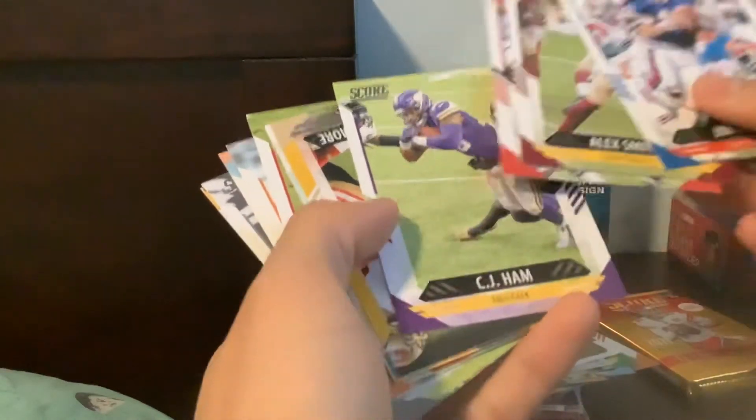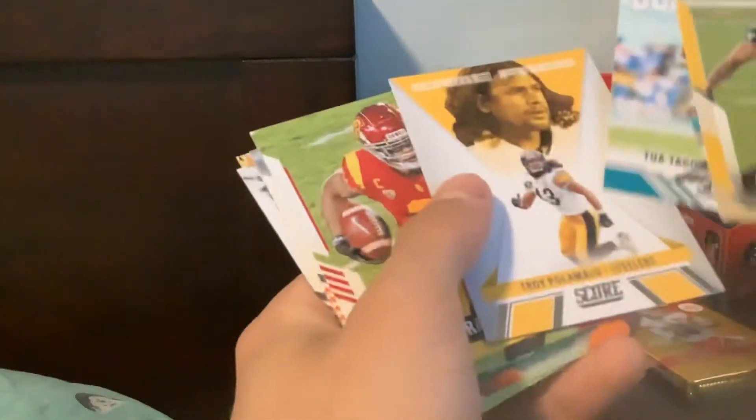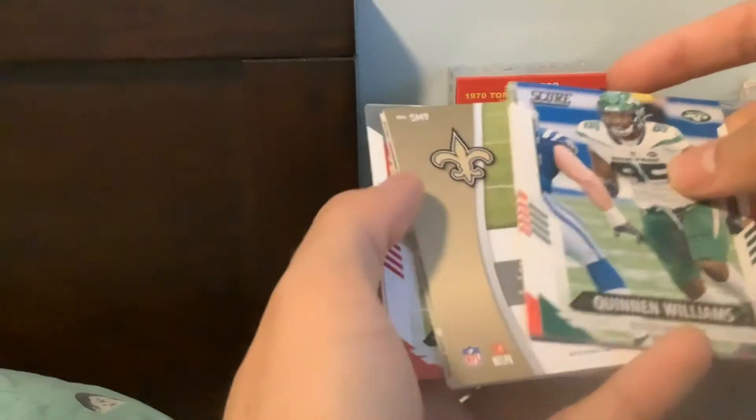Getting down to it guys — second to last pack. Been a fun little rip here. Alex Smith — what a comeback, what a story. Marshawn Lattimore, Score team of Tua. Weird to see Tua in the second year uniform. There's a cool Troy Polamalu and Henry Ruggs — wow, that's a cool photo. Darnell Savage. Our last pack — I believe this does have our hit. And we did get a hit!